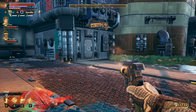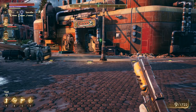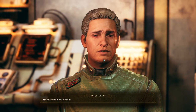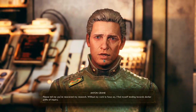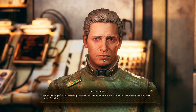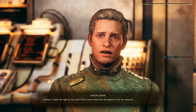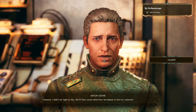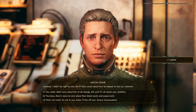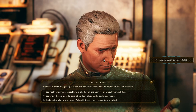We can talk to Anton about Jameson — let's do that. Of course we have to talk to him again eventually, and also we can trade to Gladys. You've returned — what news? Please tell me you've recovered my research. Without my work to focus on I find myself tending towards darker paths of inquiry. Nah, but I found your top worker — Jameson. I didn't do right by him, did I? I only cared about how he helped or hurt my research. That's not really for me to say, Anton — I'll be off.